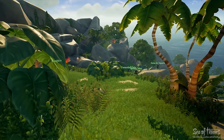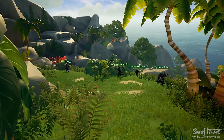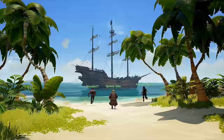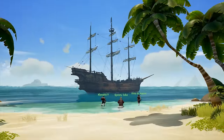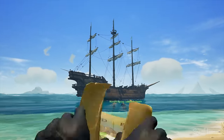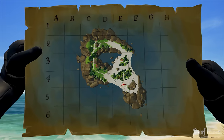In Update 0.1, there could be riches hidden beneath the sands of any island out there on the open sea, but all great adventures begin with a promise — and that's where our maps come in. When you embark on a treasure quest in this update, you'll have a map to get you sailing in the right direction; in this case, a classic X marks the spot style map.